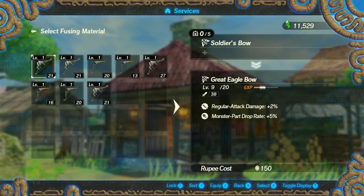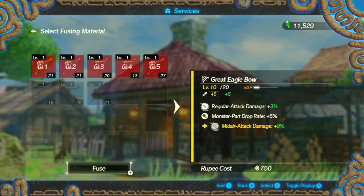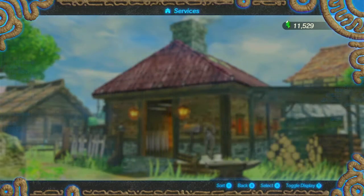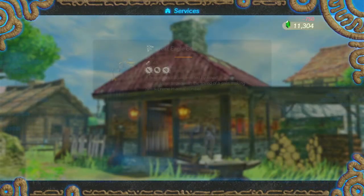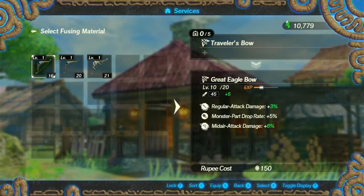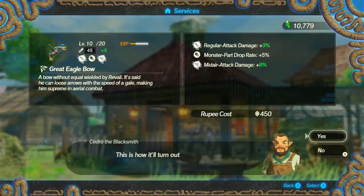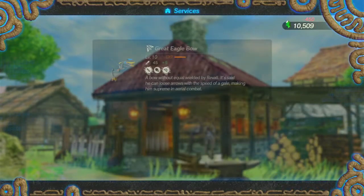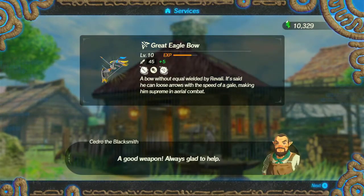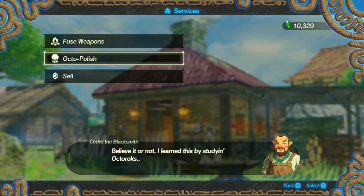Let's have a look at the stats when I undo it. So it goes from 38 to 45 - oh my goodness, plus mid-air attack damage plus five percent. This is only level 10 out of 20. That means 20 is the max level, which is very concerning. I don't even know how far into the game I am.